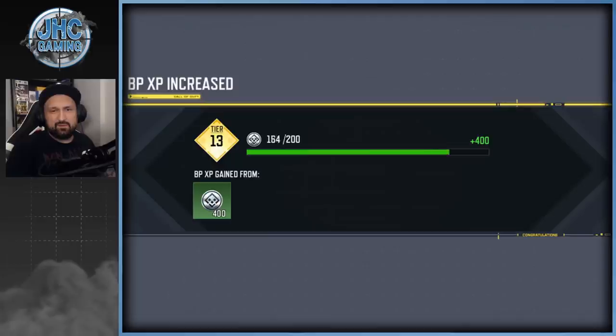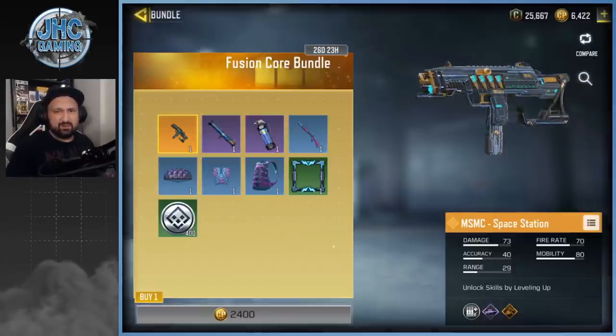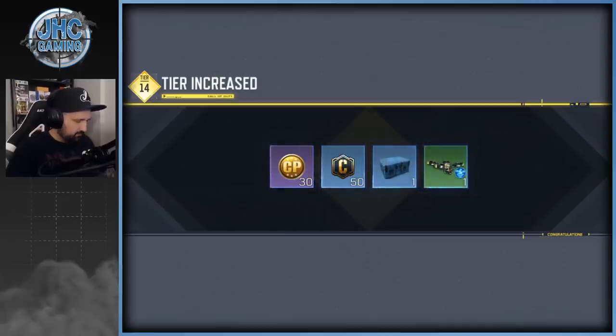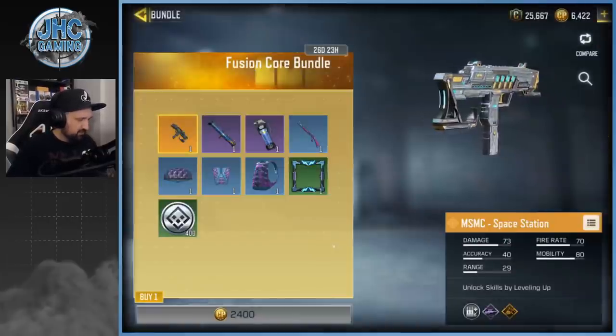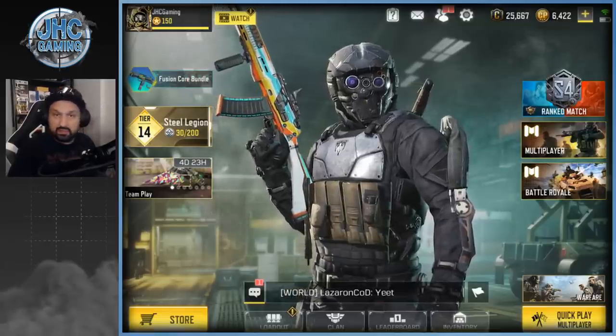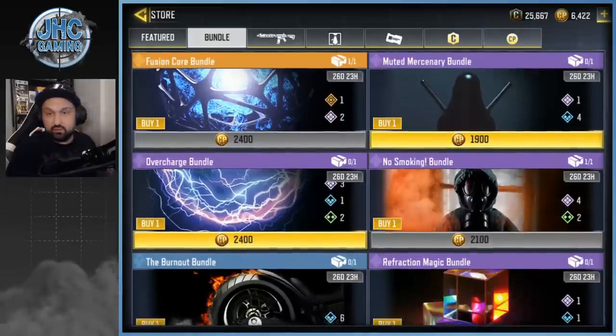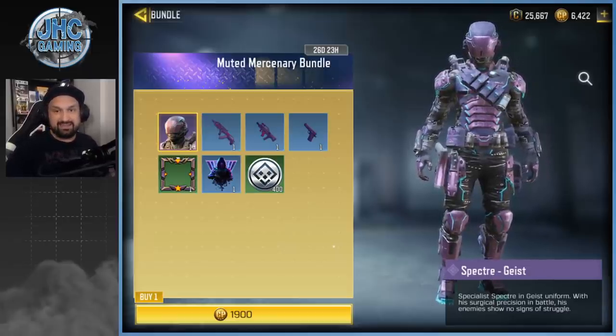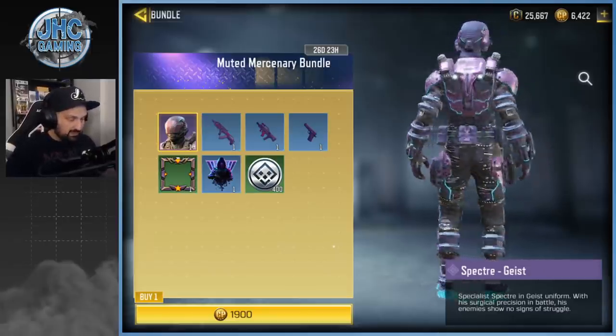I like the backpack — pretty decent skin. I don't really care for frames. They now give you battle pass XP in some bundles, so we'll jump up a few tiers. Before we go in-game, check out the other bundle in the shop — the new one top right is called the Muted Mercenary bundle for 1,900 card points.